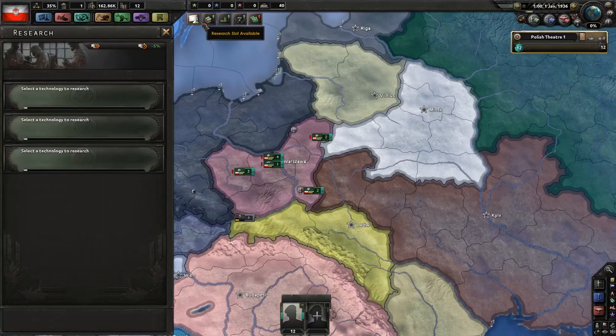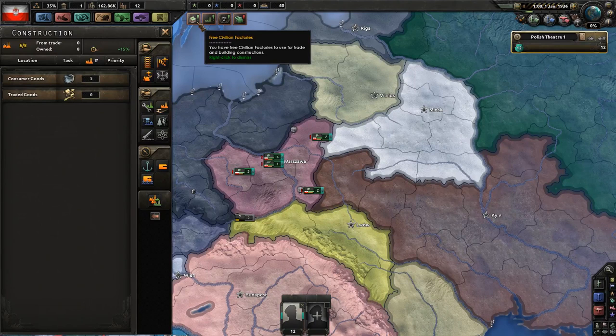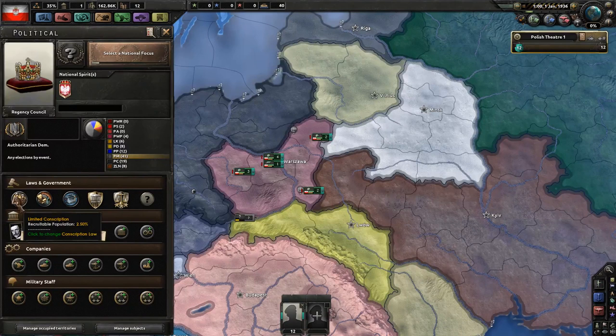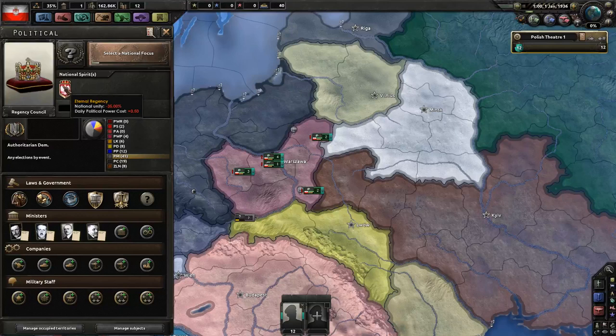Research slots: you've got three, so that's just standard. Not too many civilian factories — only eight, and consumer goods are eating up five of them. You've got only four military factories. You're on civilian economy and already on limited conscription, but that still only nets you 162,000 soldiers.